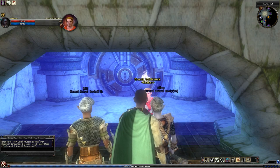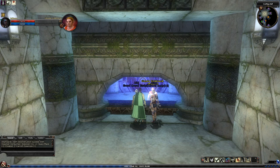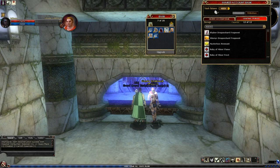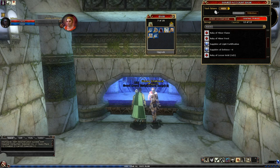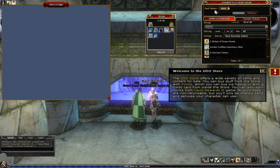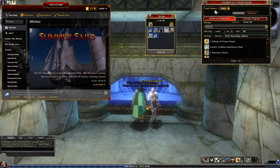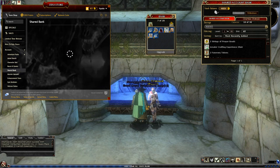I suspect at some point they're going to change that back to bound to character. I don't know why it got changed to bound to account, but it seems they don't mind people doing the deleting — it's time consuming. That is our banking character. We now have a place to store our bound items with this new shared bank space that was just purchased. As a reminder, this gives us 30 spots. If we look in the DDO store, it never makes sense to buy more bank space directly.